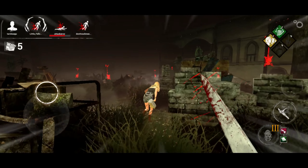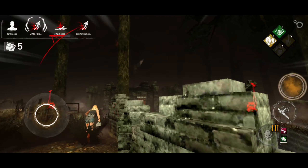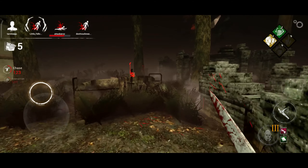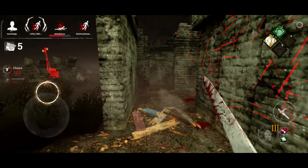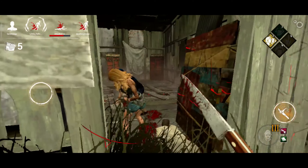Michael's second perk is Play with Your Food. When you start a chase with the obsession and then leave it in chase, you gain a stack which increases your base movement speed by 5%. You can get up to a maximum of 3 stacks.